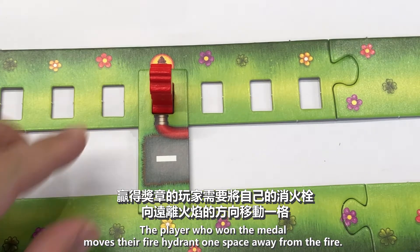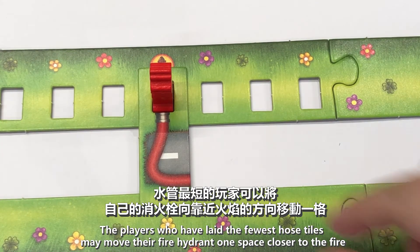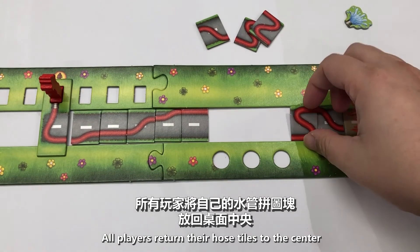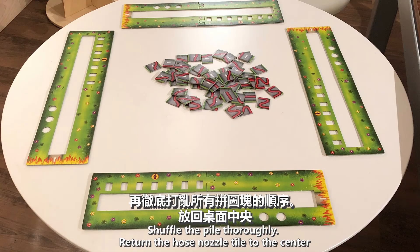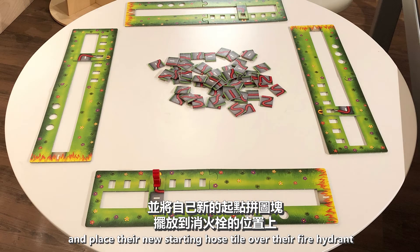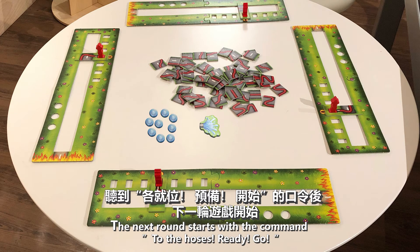Preparation for the next round: The player who won the medal moves their fire hydrant one space away from the fire. The players who laid the fewest hose tiles may move their fire hydrant one space closer to the fire. All players return their hose tiles to the center and shuffle the pile thoroughly. Return the hose nozzle tile to the center. Everyone now passes their starting tile to their neighbor on the left and places their new starting hose tile over their fire hydrant. The next round starts with the command: "To the hoses! Ready... Go!"